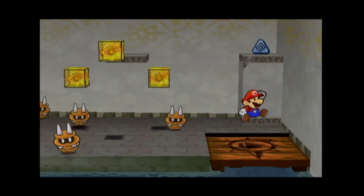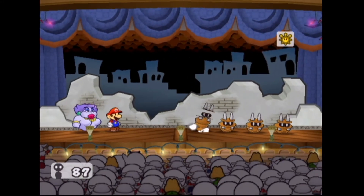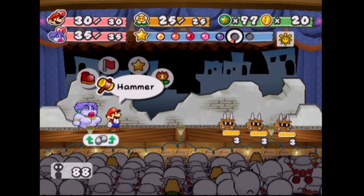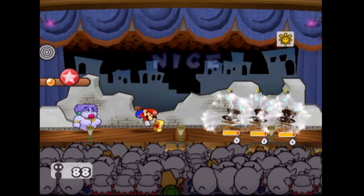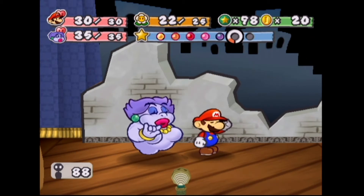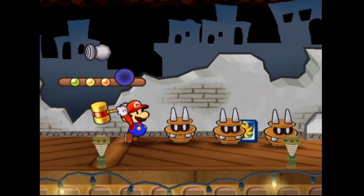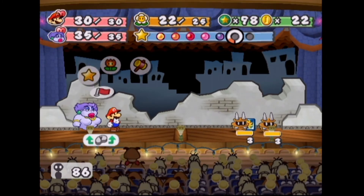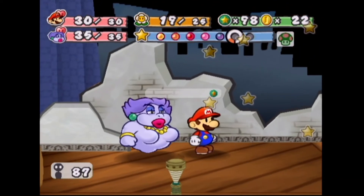We can see three shine sprites above, and there are more Spennys - that's what they're called. We'll go ahead and beat them all up. Let's see how much we're taking - game on! We're getting a bit stronger. Using quake hammer - we'll take out all these Spennys. That's going to hit for three, and there we go. That's how many star points we got - not quite enough experience but it'll do. We'll stick with the hammer and keep spamming quake hammer.